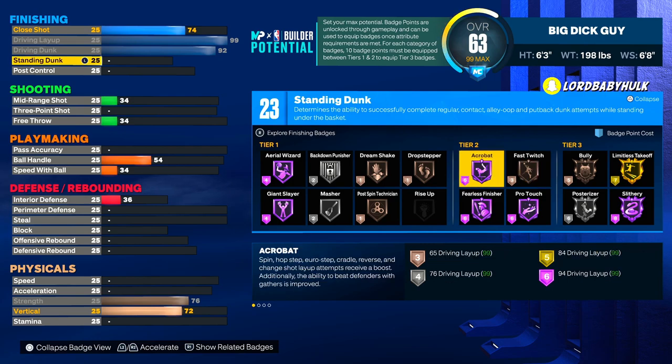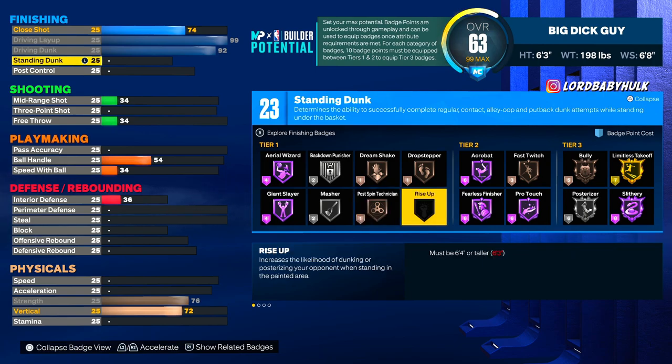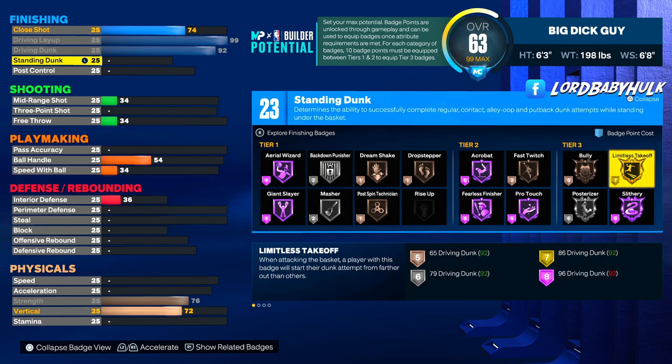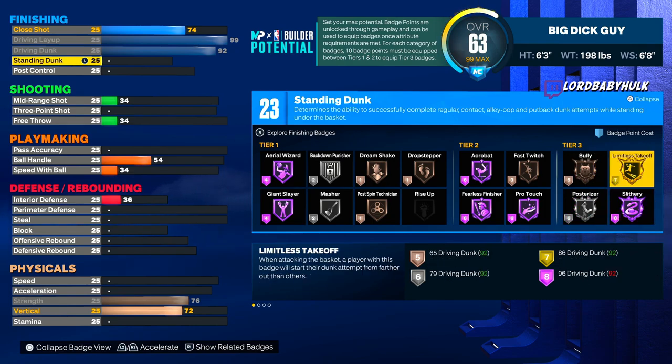Even with 23 badges, once you use 10 for tier 1 requirements, you're down to 13. And that's even if it costs exactly 10 — you might be at 11 or 12. Once you can use tier 3, you then have to pay for those tier 3 badges. Let's say you want Limitless at gold — that takes 7. Now you have 5 left. Bully gets bronze. You see what I mean? You can't have all these badges — you have to be very calculated.